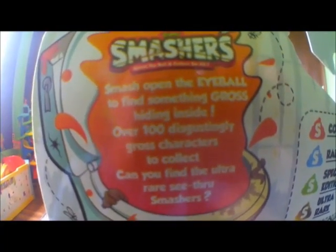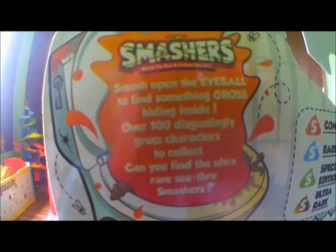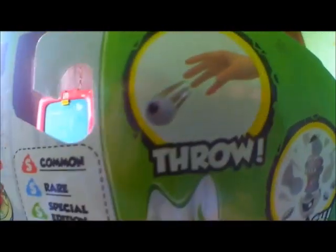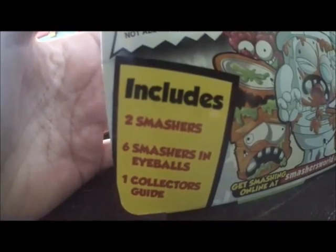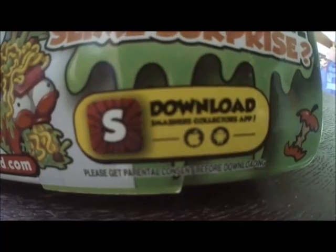Over 100 disgustingly gross characters to collect. Can you find the ultra rare see-through smashers? There are common, rare, special edition, and ultra rare smashers. Throw, smash, surprise! Rebuild and re-smash. It includes two smashers, six smashers and eyeballs, and one collector's guide. You can download the Smashers Collectors app.